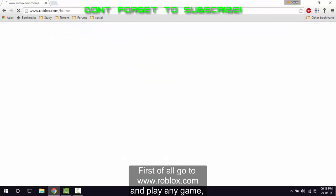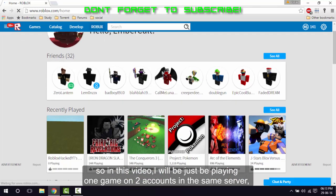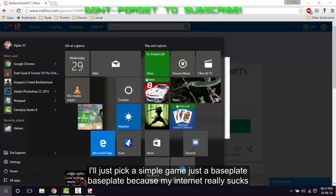First of all, go to Roblox.com and play any game. In this video I'll be playing one game on two accounts on the same server. I'll just pick a simple game — just a baseplate — because my internet really sucks.